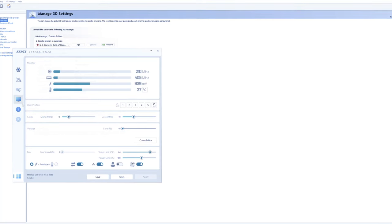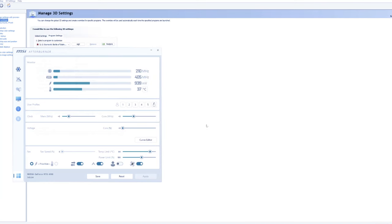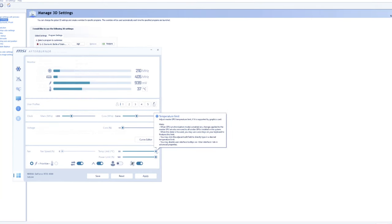Only get MSI Afterburner from the official MSI website — don't just Google and click anything. Once you get it, it has an auto-overclock feature. Make sure everything else is off, don't have your VR running, just let the program do its testing and it'll automatically give you a nice curve. Here's one I did earlier — it's giving me a plus 200 memory and I set the power limit to the maximum.